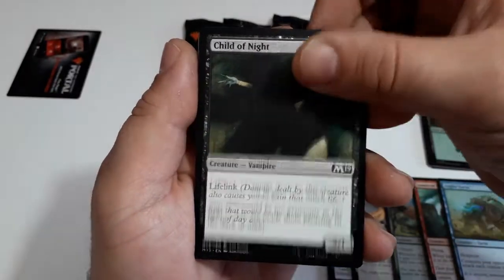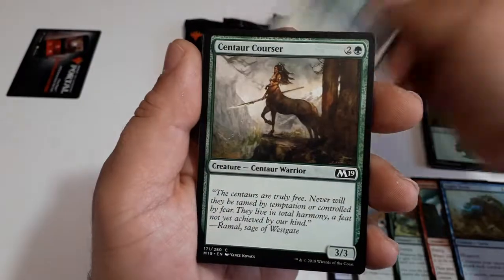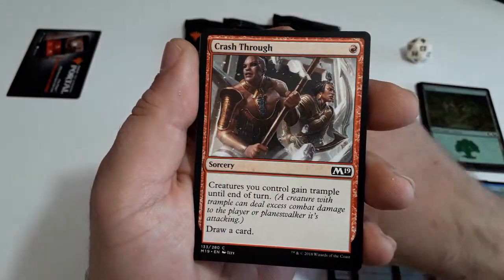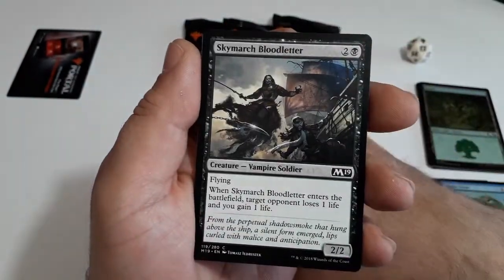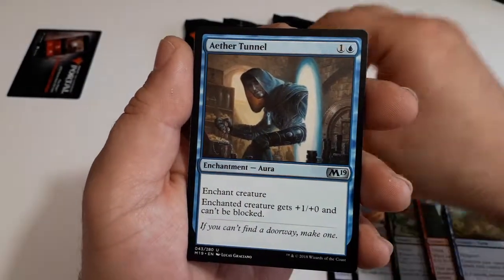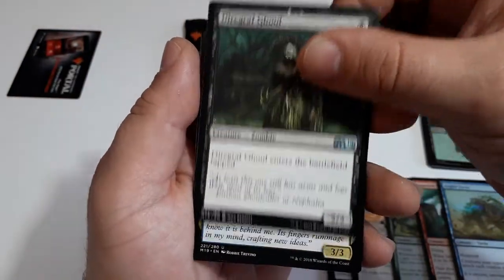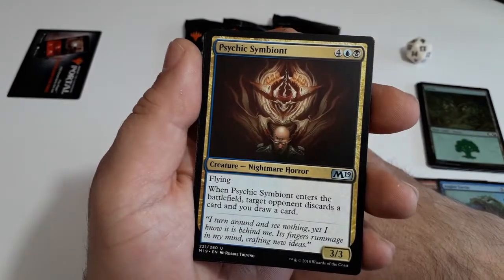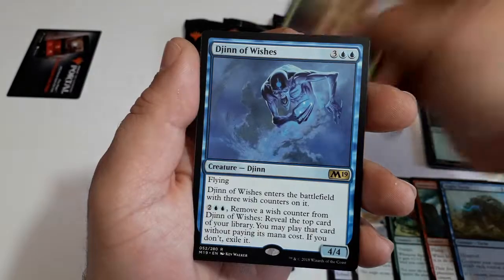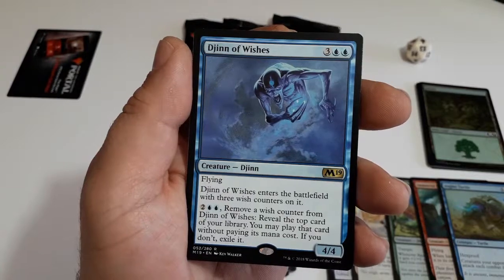Child of Night, Star-Crowned Stag, Centaur Courser, Crash Through, Skymarch Bloodletter. Our first uncommon: Aether Eternal. Then Diregraf Ghoul and Psychic Symbiote — great image on this one.